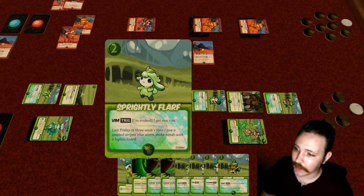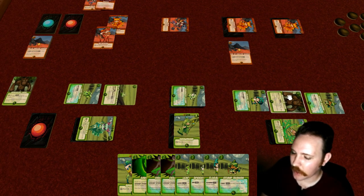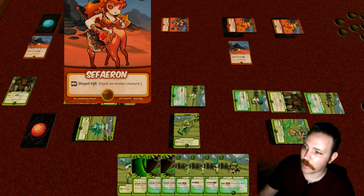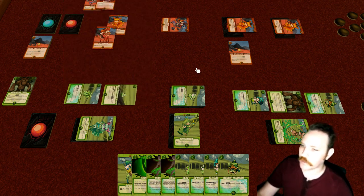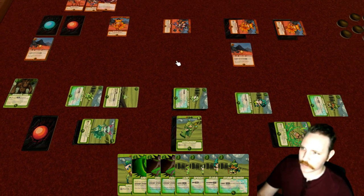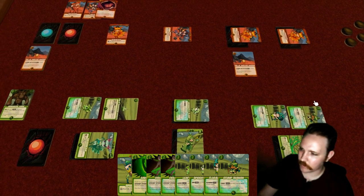You might want to hit the Spritely Flarf to remove its Vim, but ideally the Ruby player would want to hit the level four creature. Actually, I think the cleanest wording is 'dispel the enemy's biggest creature.' That makes sense. So that takes out the Liege. This card is added to the Ruby player's hand. Groshar doesn't have much left with one power already used, so done.